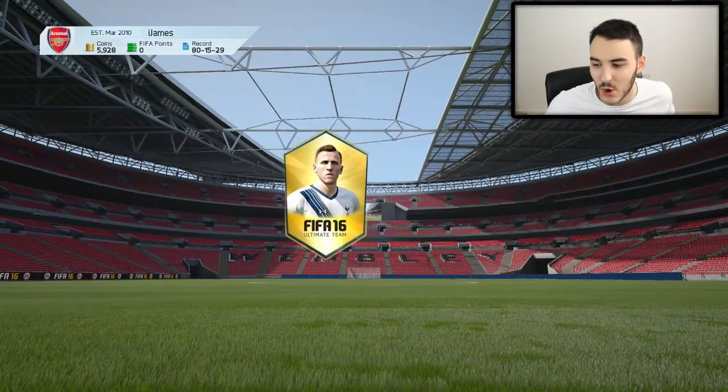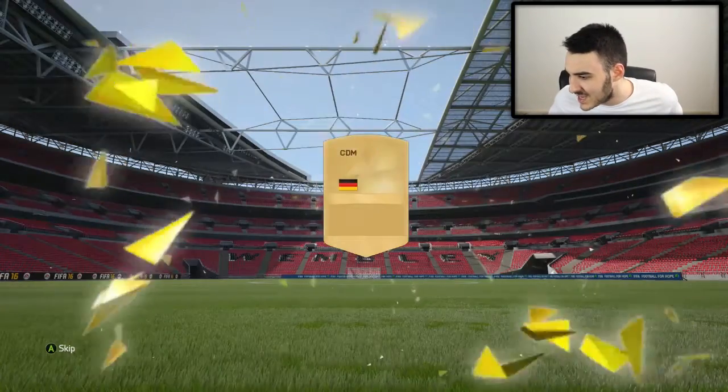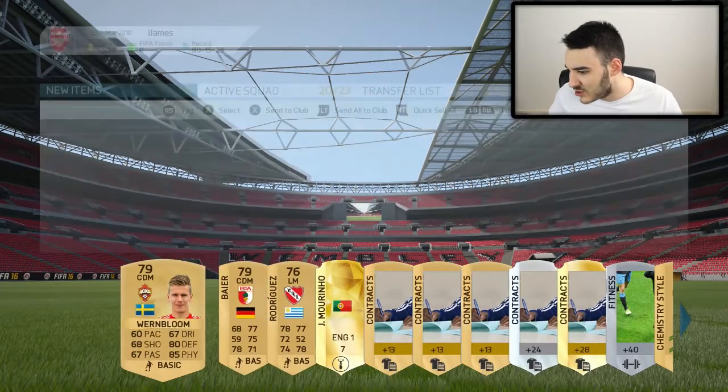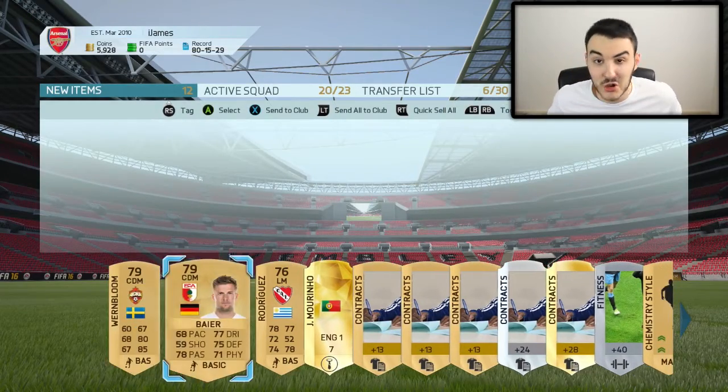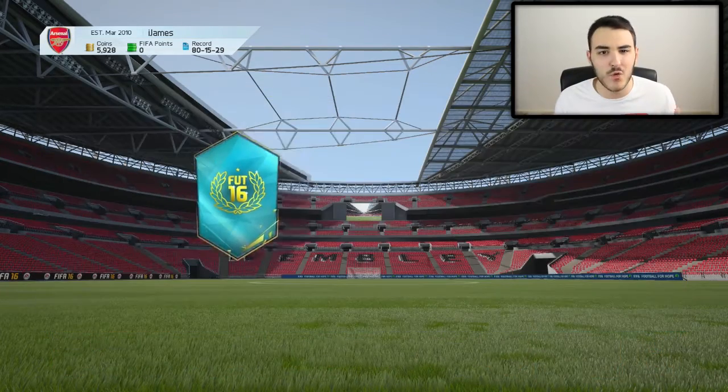Second pack, we get a premium gold pack, so now the packs are getting better — who are we going to get in this pack? We get a CDM from Germany. Once again, not a good pack at all. We get Mourinho, which is pretty decent, a couple of rare contracts, and other than that, not really much.